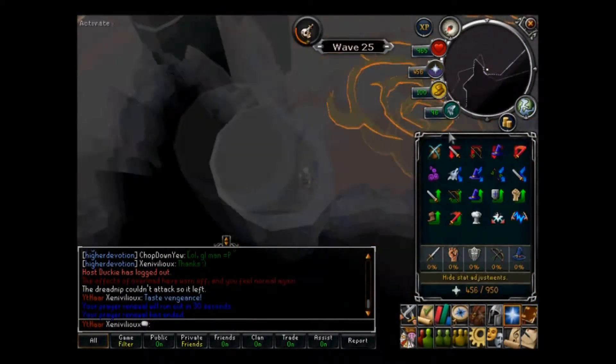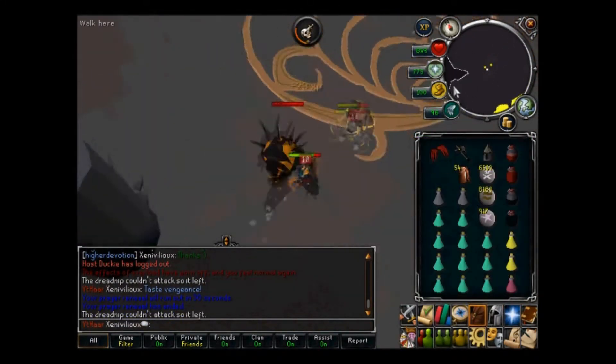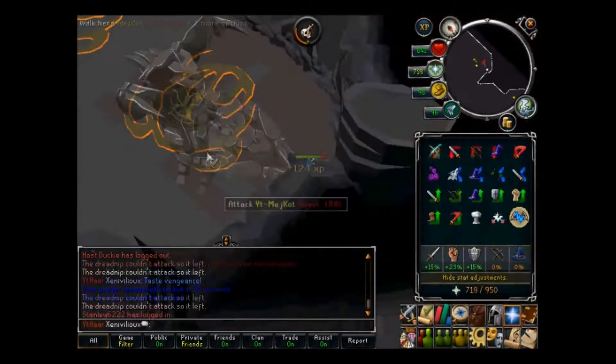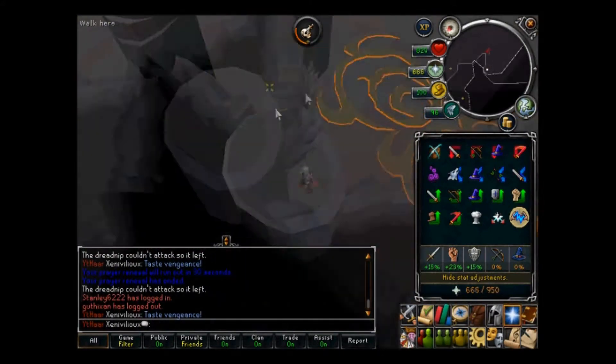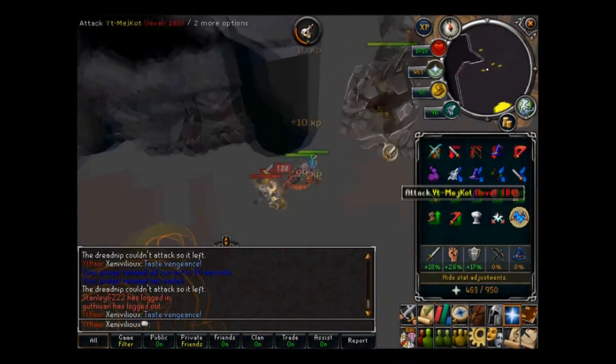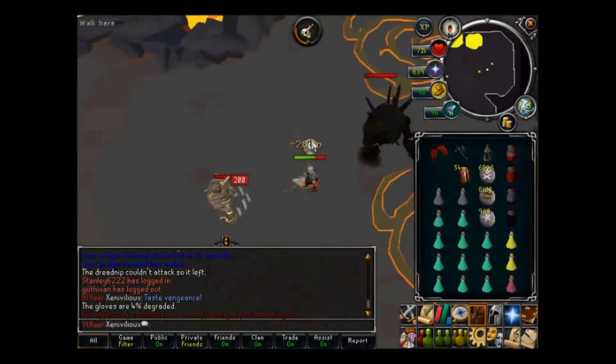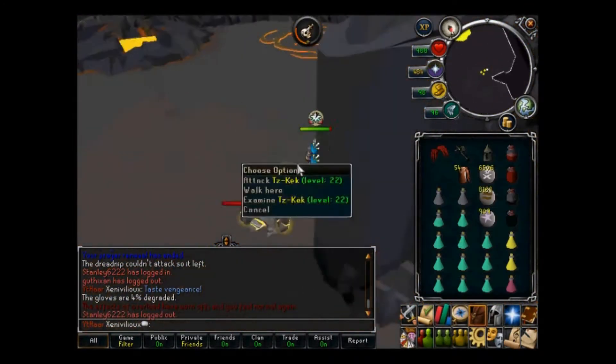Otherwise, prepare to be beasted on. Just kill the level 22s first, as they drain prayer if they get to attack you. The rest should be pretty logical from the clip. As for the setup, you're looking at maximum DPS output with a weapon that has the speed of a whip — ideally, especially if you're meleeing the caves, which is the fastest method.